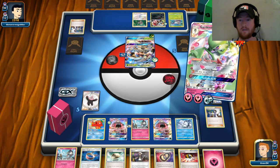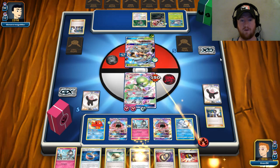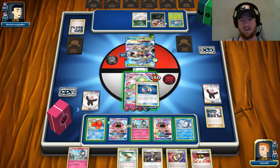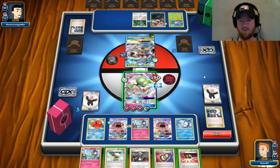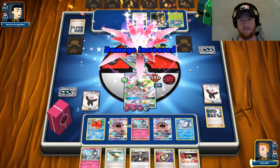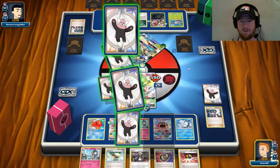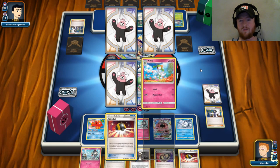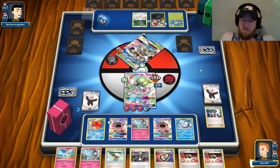We get the knockout with the Band — maybe I should do this in tournaments! Now we're at a really interesting point. I got super aggressive here and I'm going to get knocked out next turn, not knowing if I'll have everything I need to respond. But one-shotting a Golisopod like that is pretty sweet. Did I overextend? Will it cost me the game? We'll find out.